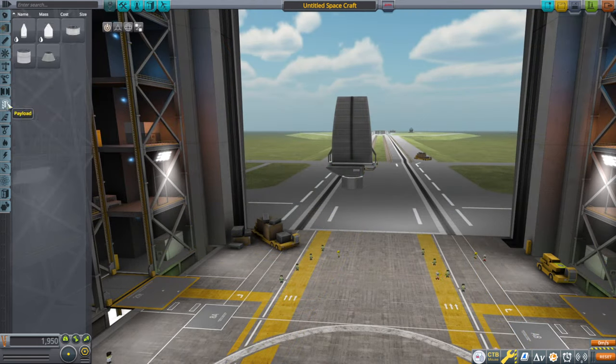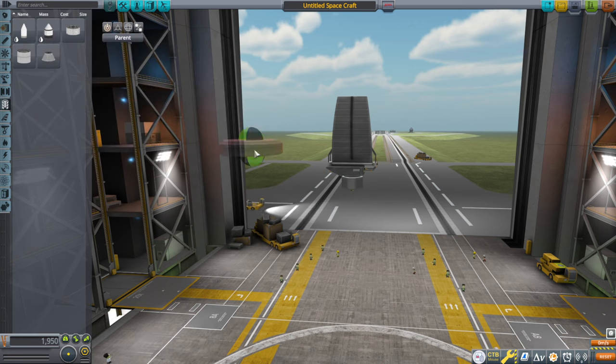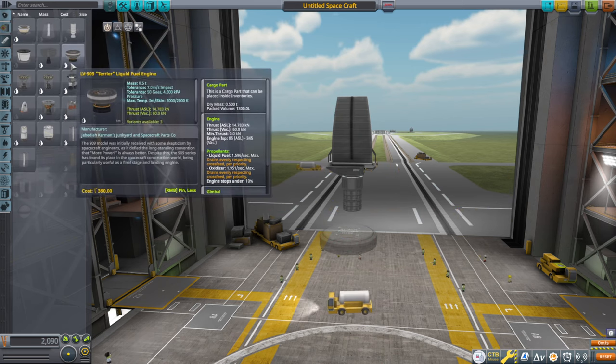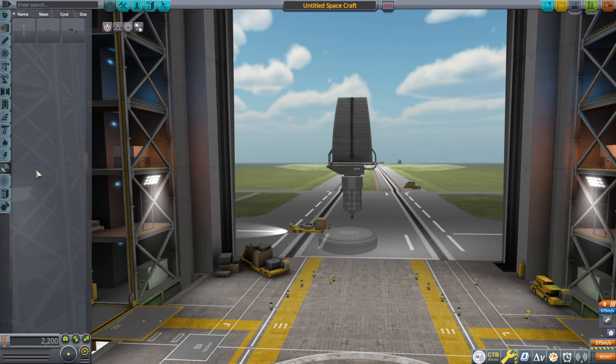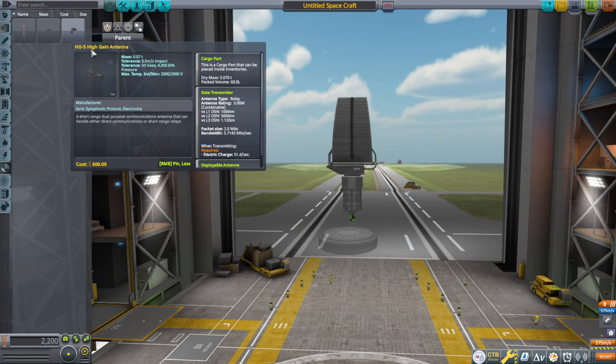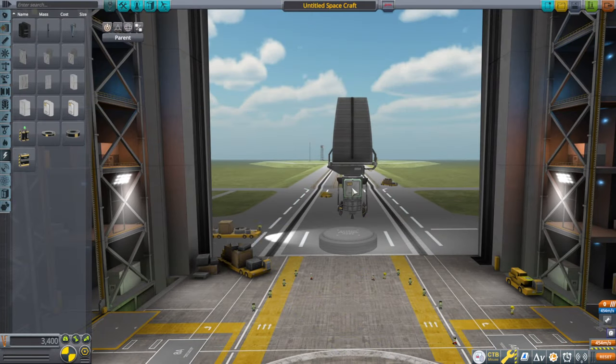We did get fairings — not a big enough fairing potentially, but no, that fits just fine. The ant engine of course, and we do have to worry about comms since this will be an uncrewed mission. We'll just use these solar panels.